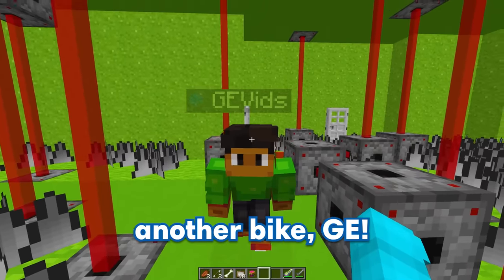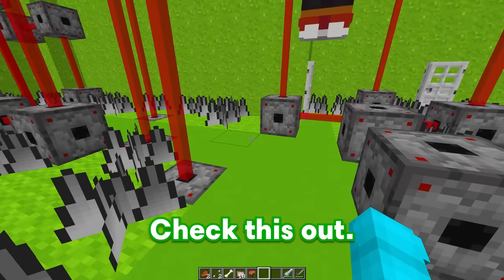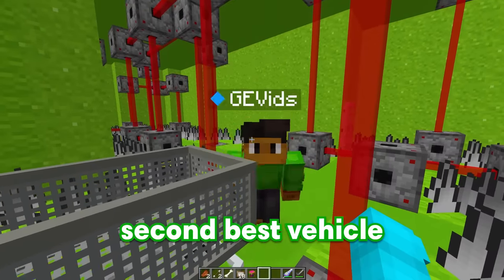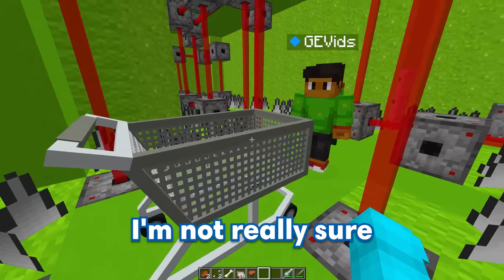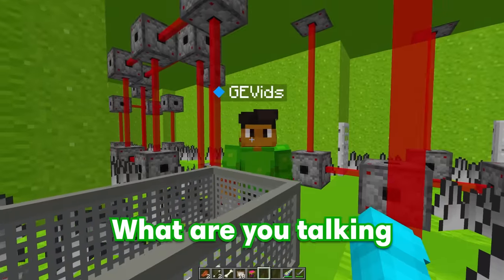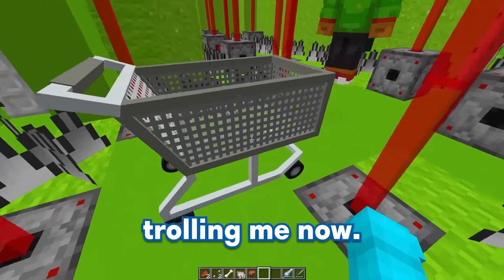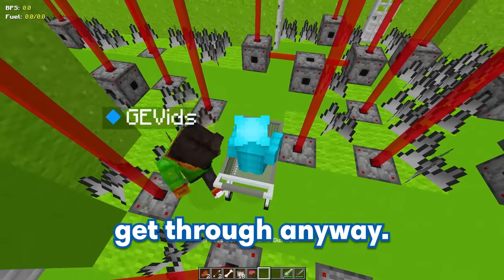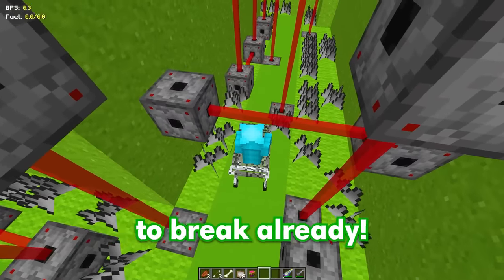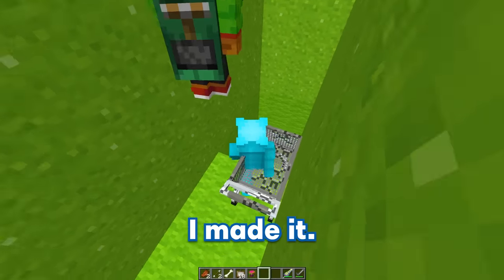Well, how am I supposed to get through now? You've gotta give me another bike, GE! Well, I don't know if I can do that, Bubbles — I just ran out of bikes! But I'll give you the next best thing — check this out! What is that? GE, did you make a mistake here or something? Nope! This is the second best vehicle in the entire world — the shopping cart! I'm not really sure what world you're living in, GE, but the shopping cart is definitely not a good vehicle! What are you talking about, Bubbles? This thing can go like 200,000 miles an hour! Whatever — I'm just gonna use this shopping cart and get through anyway! I've just gotta be really careful around these lasers and spikes, and whoa, it's about to break already! I'm gonna go 200 million miles per hour! And oh yeah, I made it!